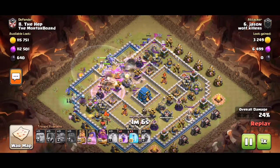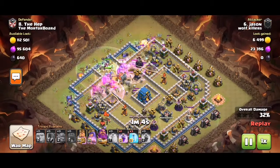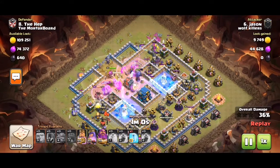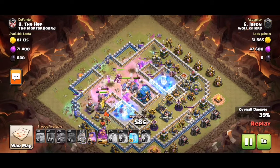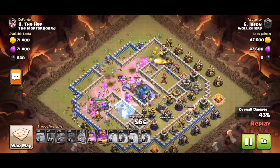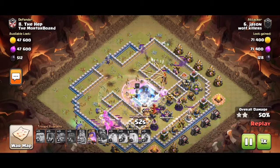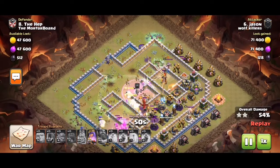The key threats — the Three Infernos, Ego, and Giga — need to be taken down early. So for Giga, use the Warden and the Giga.